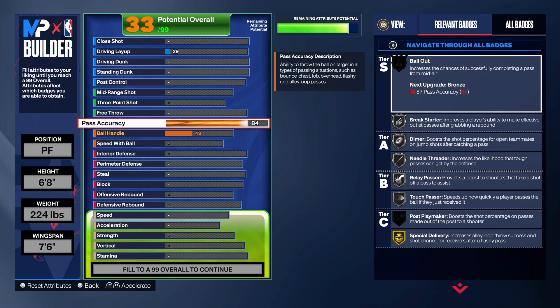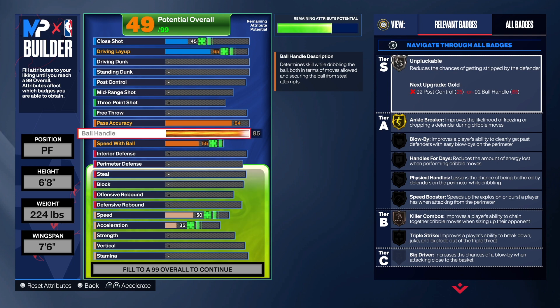Having that 84 pass accuracy gives you access to silver Needle Threader, which is very good this year. I don't think you necessarily need gold, but if you want gold that's totally up to you. 84 is good enough in my opinion. If you want Bail Out, you'd need to take it to 87.